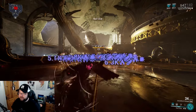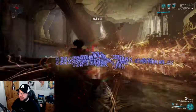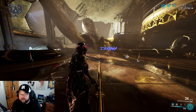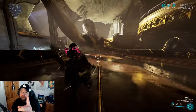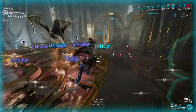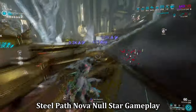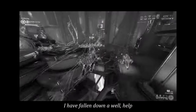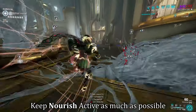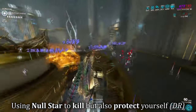Popping Null Star and Nourish repeatedly — just watching those heat procs stack and enemies melt. This build is absolutely crazy. It's what a lot of people are currently using to clear Steel Path content.